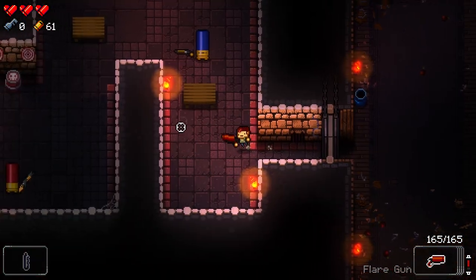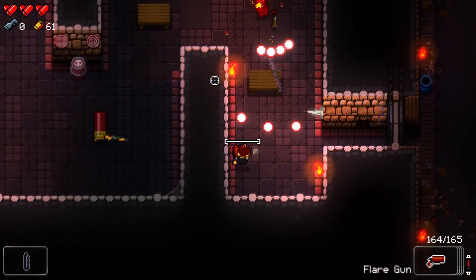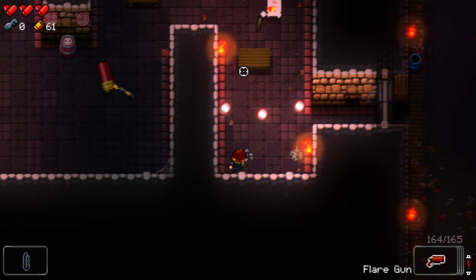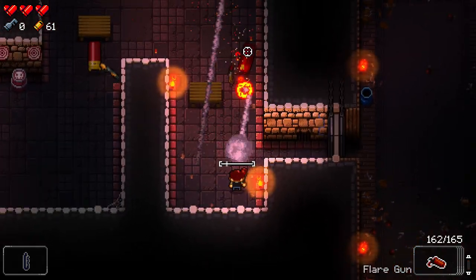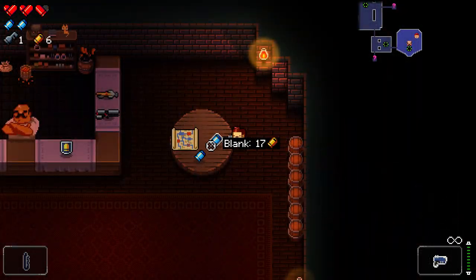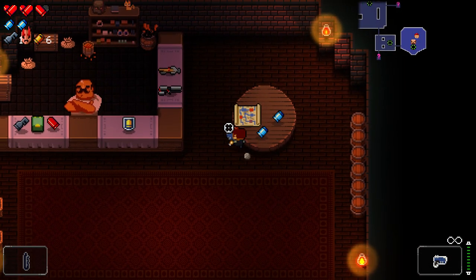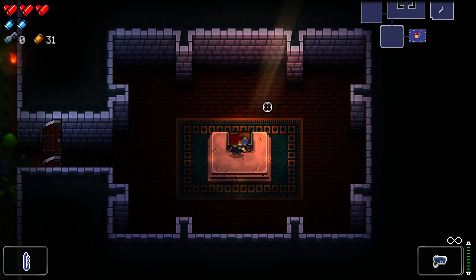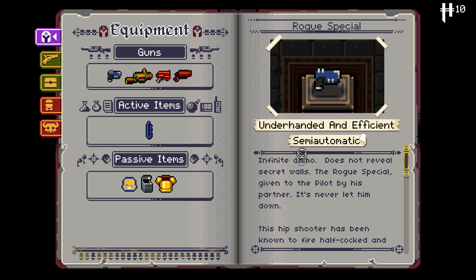If you know that your strength comes from the variety of guns and actives and passives that your character has at any given point in the game, then consider playing the pilot. He gets lower prices from vendors and can purchase a blank for 17 brass, for instance, and he also gets a lock pick and a higher inventory capacity for active items.